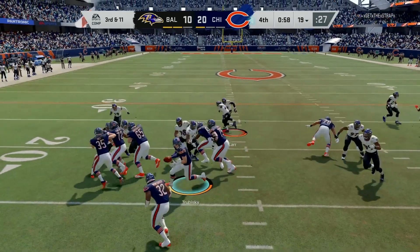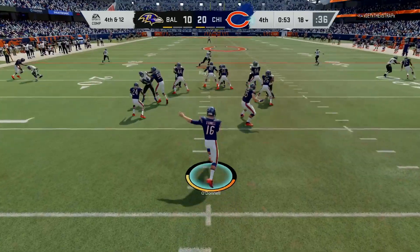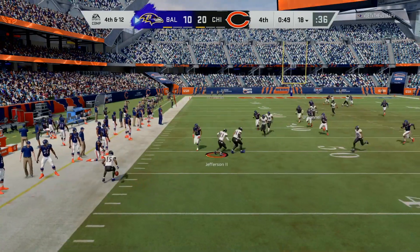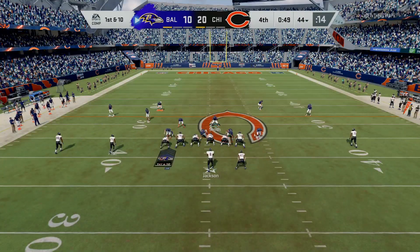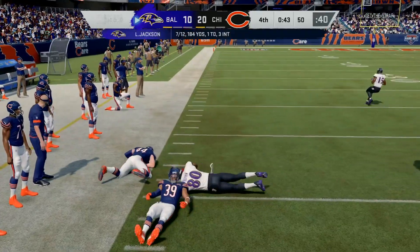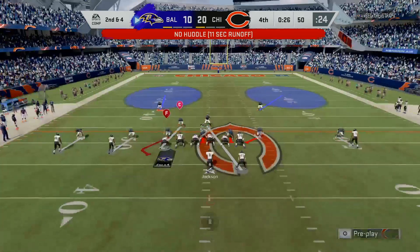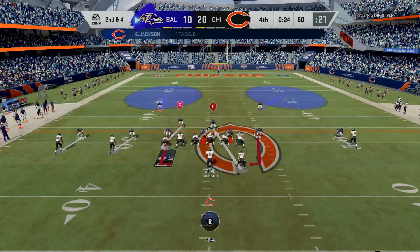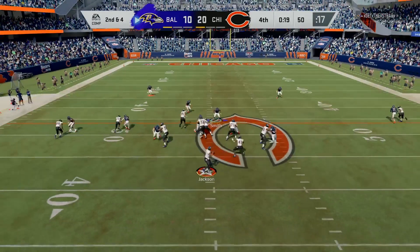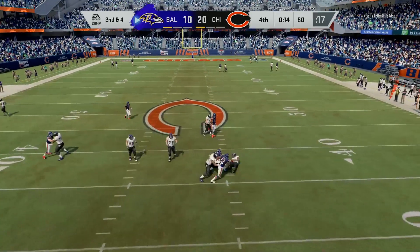Sorry Ravens fans, this is how he decided to use the Ravens team. I play what my opponent does — whatever he gives me. I punt the ball back to him and now he has to start throwing the ball. It's time to go to man defense. I'm not worried about the running back — he's not really going anywhere. Stay in man defense, play the spy. That's it, that's all she wrote.